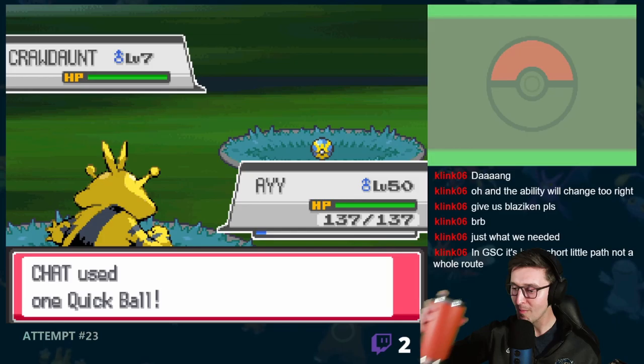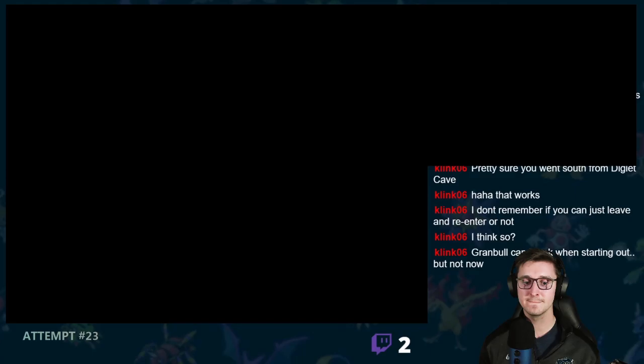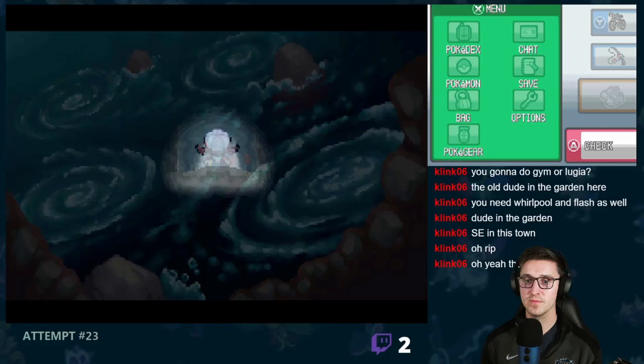After that, we upgraded our Pokegear and headed back to Vermillion City to wake up — huh, well that's not what I was expecting. How was an Electabuzz blocking off the whole walkway? We added it to the team with just a couple of Dusk Balls, then made our way through Diglett Cave, where we added Poochyena to the Pokedex. The Viridian Forest was next, and it was here that we added a Crawdaunt to the team before proceeding onto Pewter City.